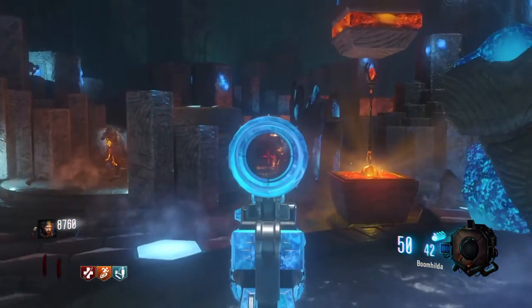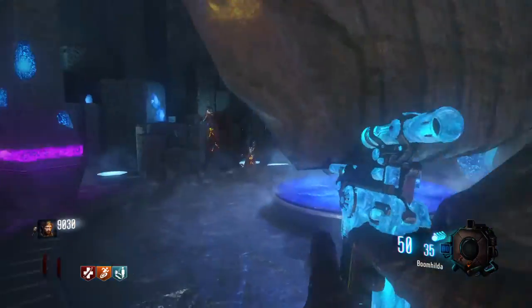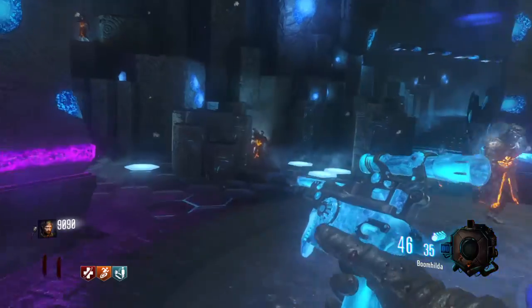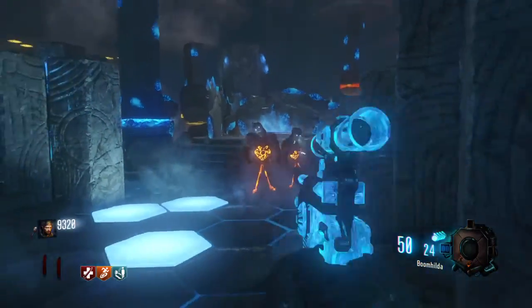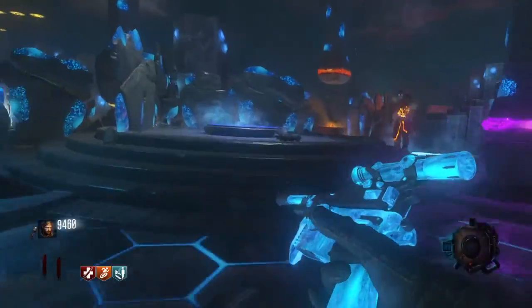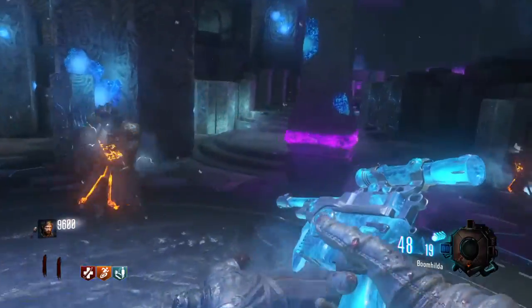It doesn't matter where - anywhere in the crazy place. The souls will go towards the fire, it doesn't have to be too close. You just want to kill 20 zombies with any weapon. And once you've killed 20 zombies, a symbol will come up with the fire staff and there'll be a white glow around it.